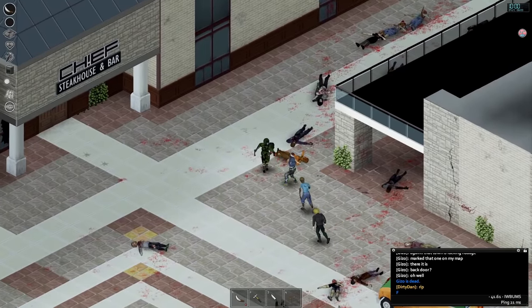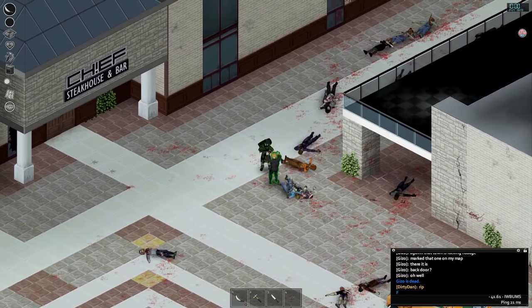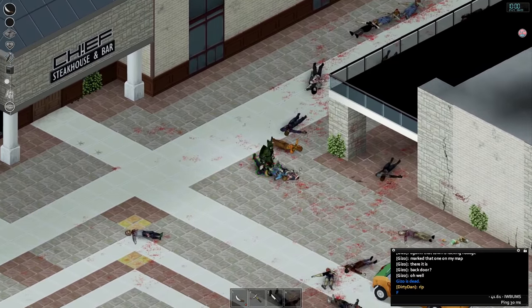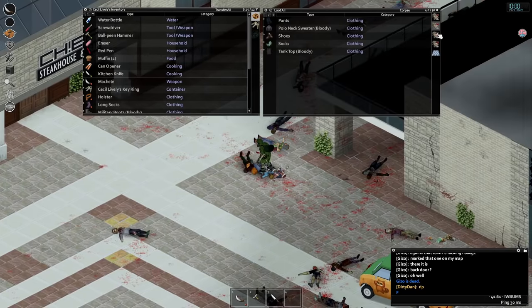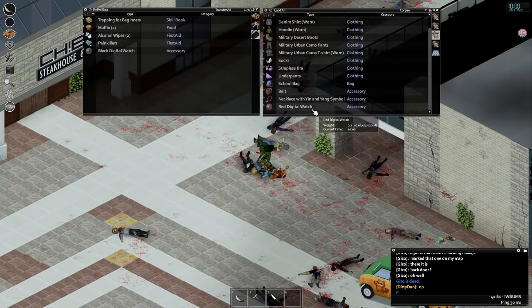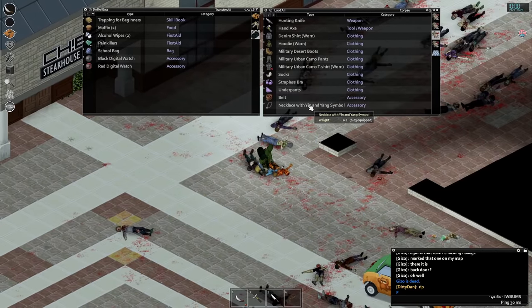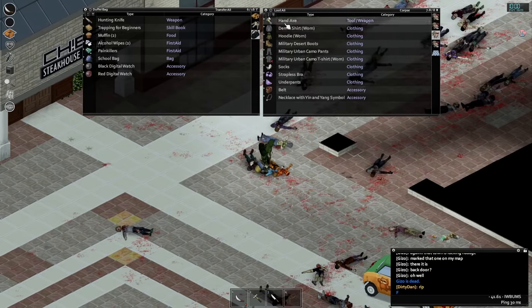A little tip many people don't know before we move on to avoidance and stealth: sharp weapons of any kind will damage clothing on zombies, whereas blunt weapons do not. So if you're after a zombie's jacket or bulletproof vest, try to use something like a hammer or a baseball bat to preserve the condition of the clothing.